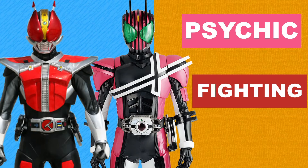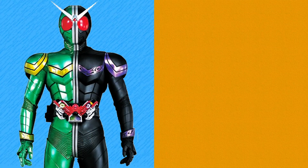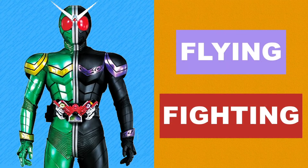Starting off Heisei Phase 2 is Double, who has two types to fit his split-halves gimmick: Flying and Fighting. Flying represents the Cyclone half, as the type isn't just associated with birds but also wind, which Cyclone has control over. Fighting represents the Joker half, as it is the half most skilled with hand-to-hand combat.